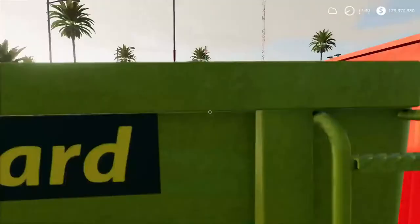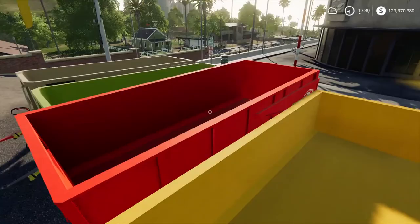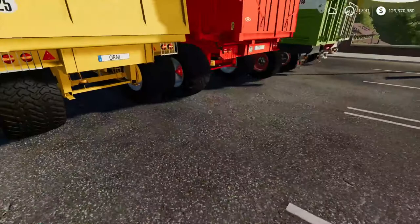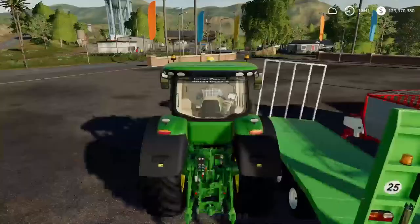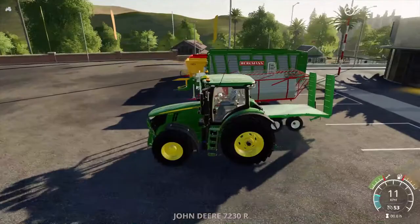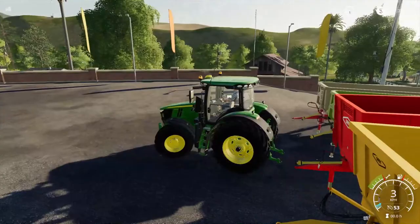We've got the Pioneer SIP and the Bergman Carex 38S. We also have the ORM and the other ORM. I didn't realize the yellow one was actually bigger than the red one, because it definitely seems like it should be the other way — the red one looks bigger in real life with its bigger sides and everything. So why is the yellow one bigger than the red one? It doesn't really make any sense. Let's go ahead and get in the 7230R and put the red tipper on — I think it would actually fit perfectly with the John Deere.